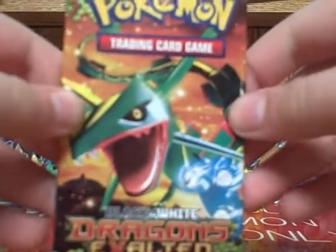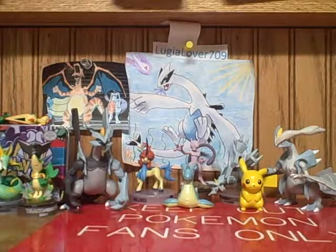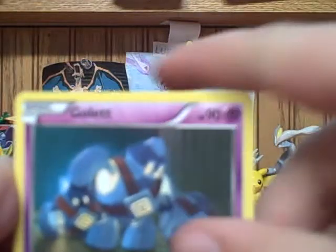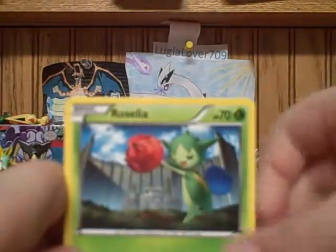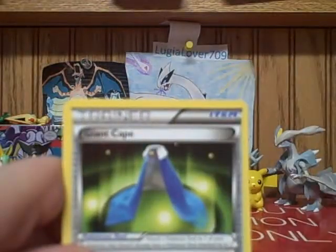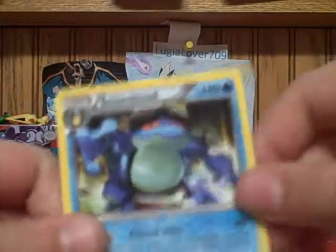Next up, Dragons Exalted with Rayquaza on the front. Let's try to save this one. It opened up a little too easy — it's kind of messed up, really loose, like the one in the last video. It doesn't fit the cards very well. Oh, these look like they got caught in the seam or something — they're all miscut. Gallade, Feebas, Roselia, Houndour, Spheal, Boldore, Giant Cape, Sealeo, Tool Scrapper, and Seismitoad.